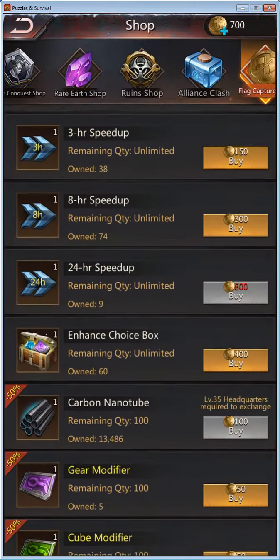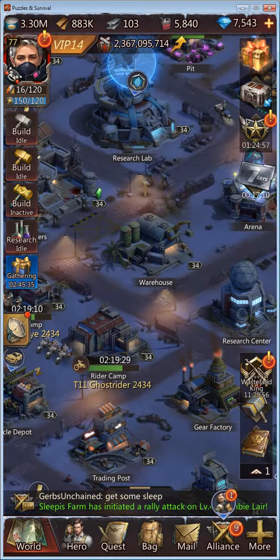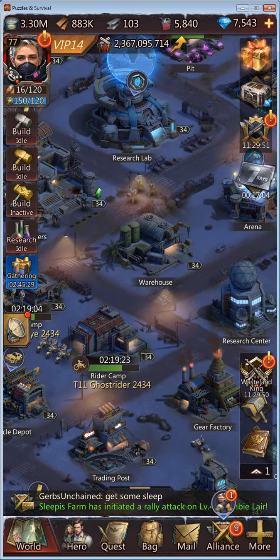There are the promoters and enhancers — down here are the promoter twos and the modifiers. That is all from me on cubes. Thanks for watching, and like and subscribe if you enjoyed this video. Bye.